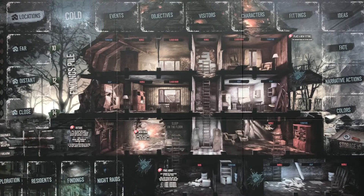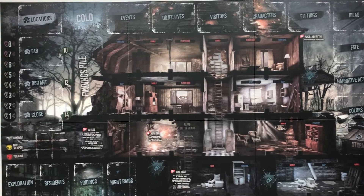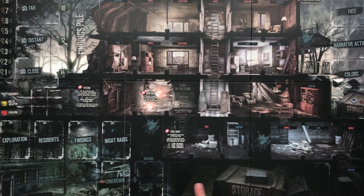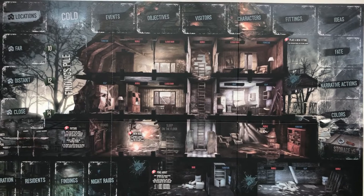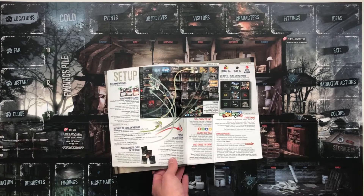Here we've got the board for This War of Mine on the normal side of the game. As you can see, the board doesn't even fit on camera — it's so huge. There's a part at the bottom here too. This is the storage — this is where you're going to put all your tokens. And this is the exploration space. We'll get to that later, but I just wanted to show you the entirety of the board. For now, let's focus on the house and all the cards that you'll be putting around it.